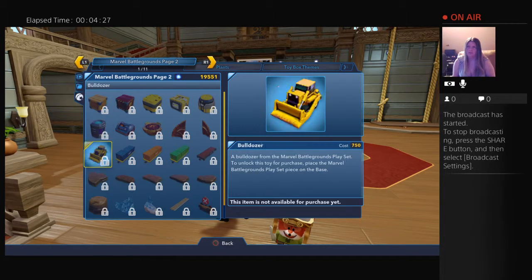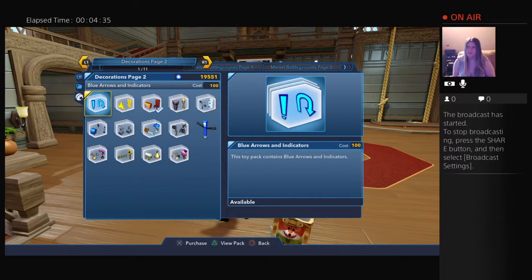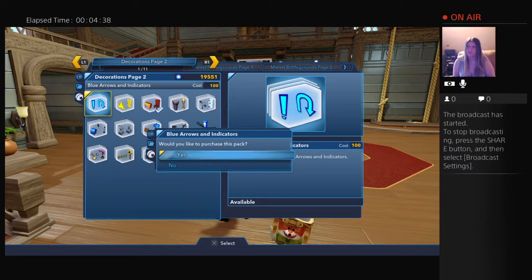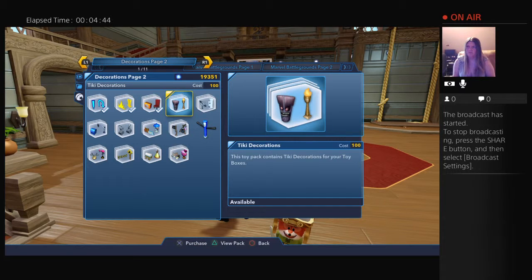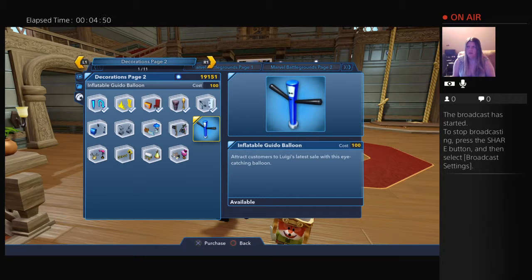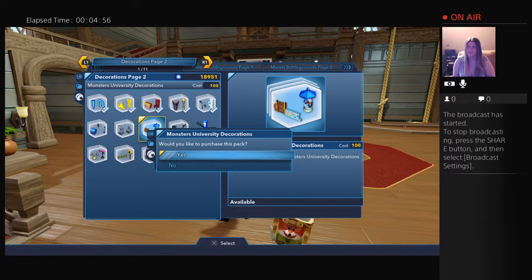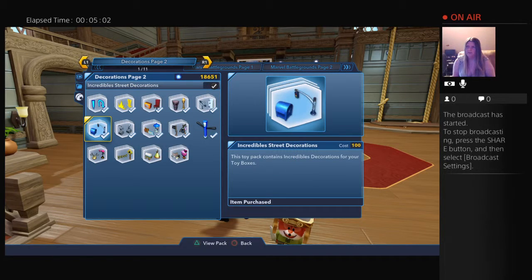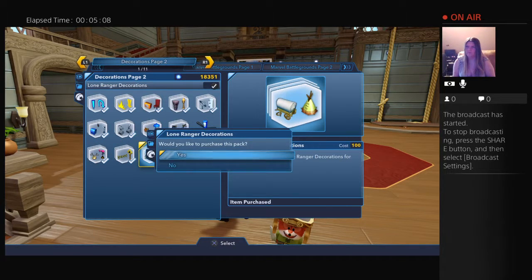Now we're going to go to world construction toys and see if any of them are unlocked — none of them are, so I can't get any of those. Moving on to indicators: you definitely want those so people know what they should and shouldn't do, where they need to go, and what moves they need to make. I finally found some Pirates of the Caribbean stuff — I couldn't find any for the longest time.